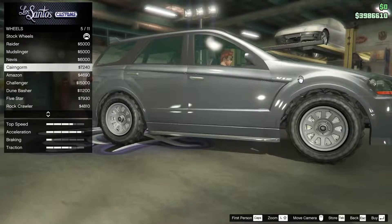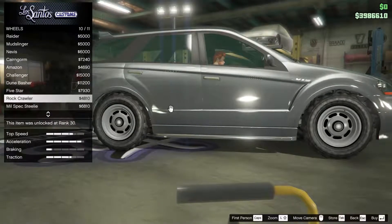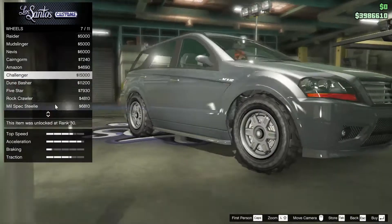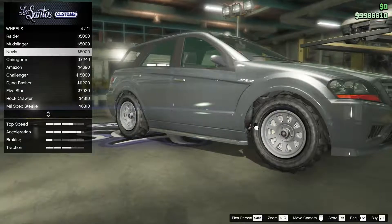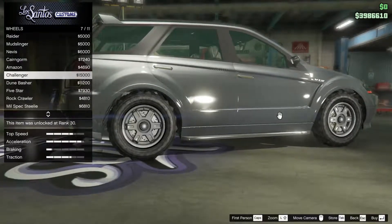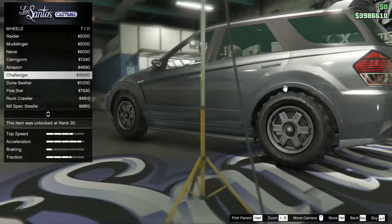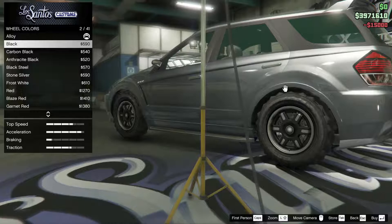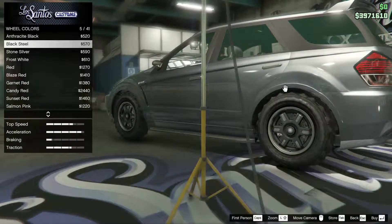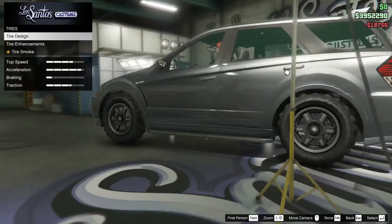I don't know if this actually makes a difference, but I feel like it makes a difference when I drive around on off-road tires — like on my armored crew it feels a bit more grippy. Those actually don't look half bad on this car. We'll probably do blue color of black steel — match it up. Enhancements: bulletproof tires. Tire design — I'm not going to put on custom tires because it really doesn't do anything. Windows — just limo tint.